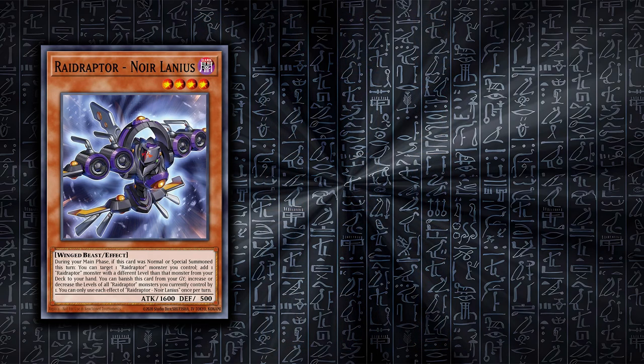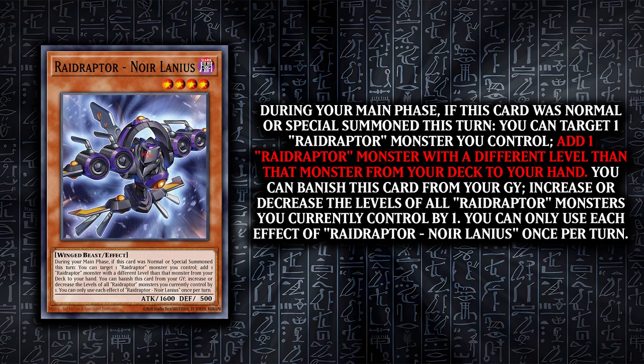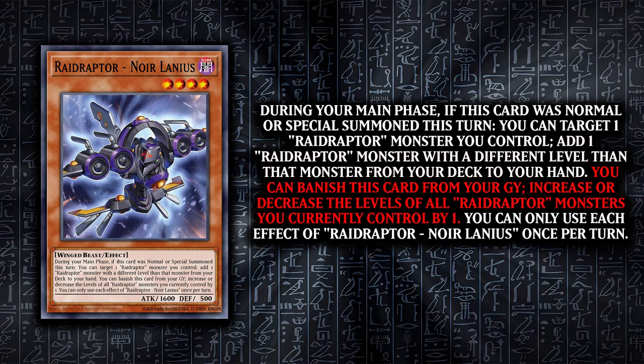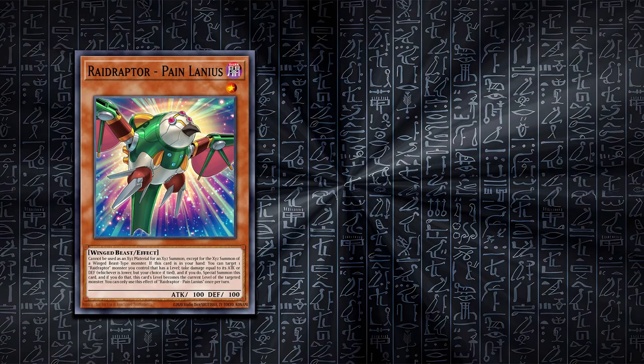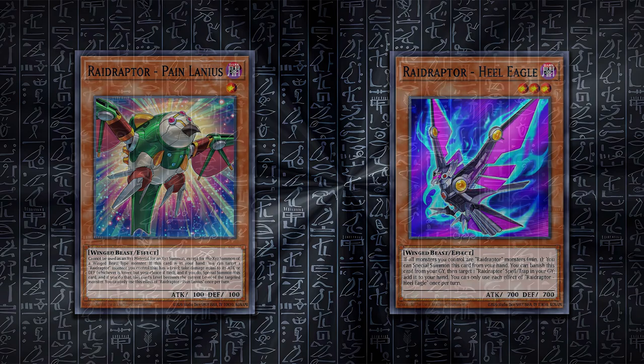Noir Lanius is up first and is your normal summon monster. When normal or special summoned, you can add one Raid Raptor card from your deck to your hand that is a different level to one you have on the field. In the graveyard, you can banish it to increase the level of all Raid Raptor monsters you control by one. You'll be using this to get either Pain Lanius or Heal Eagle in most lists since they are non-level 4s that can be special summoned.